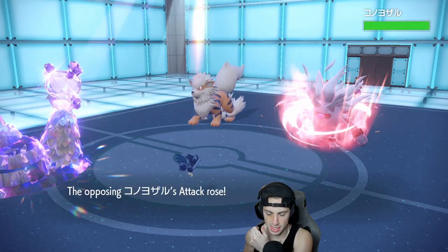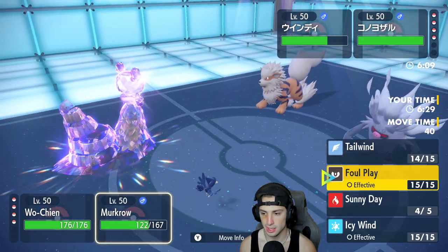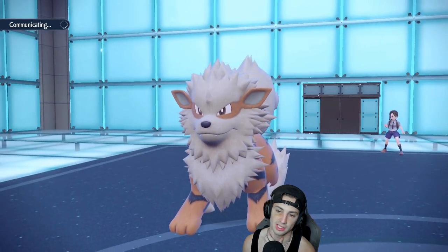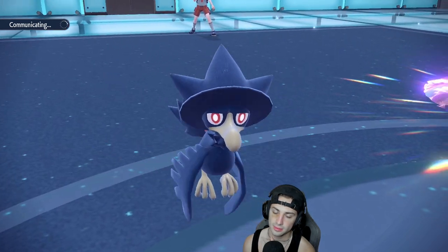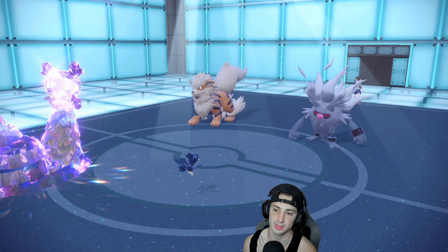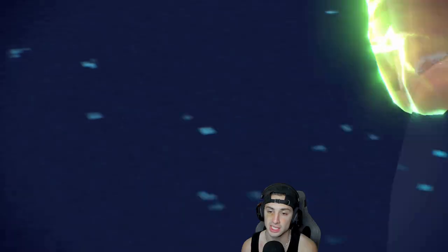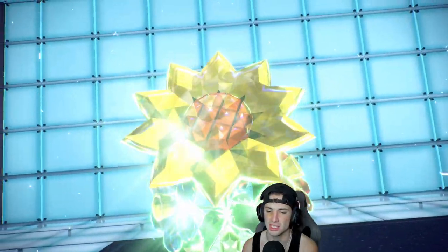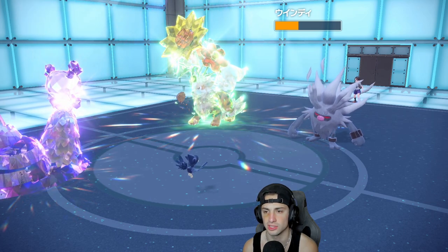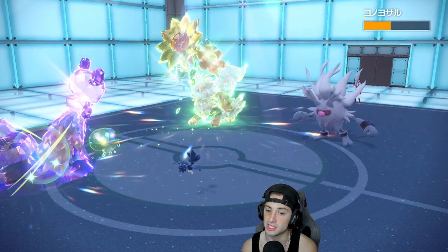He goes for a Bulk Up, so I'm just going to start targeting down that Annihilape. I could Foul Play and start chunking up damage. I don't want to use Icy Wind because that would give Annihilape a Defiant boost. So Foul Play is my play. Physical Attack stat is dropped right now from Tablets of Ruin. These Giga Drains aren't doing as much as I want. He's going to Terastallize Arcanine into Grass — that's an odd choice. Murkrow gets off some nice damage, and he Sitrus Berries up. We hit into Annihilape — his Defense boost does nothing.